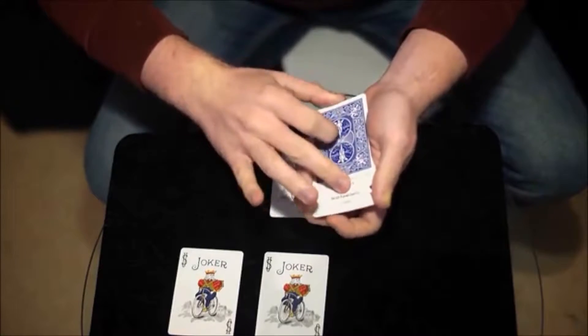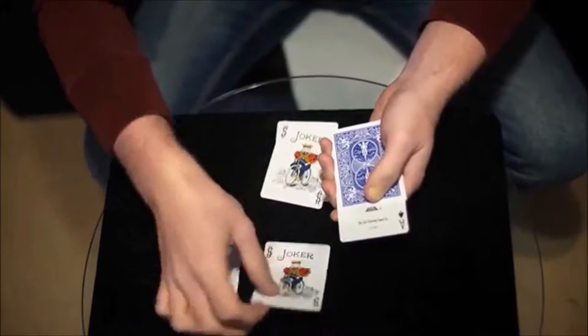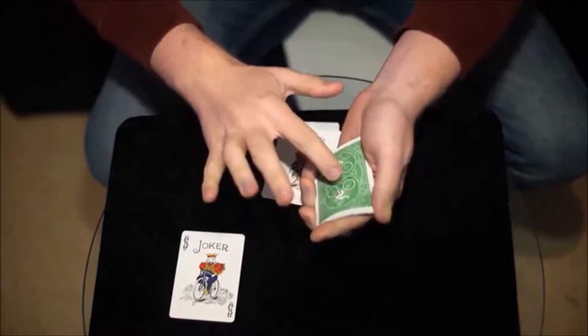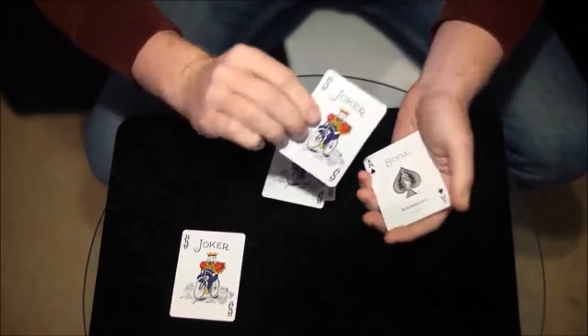And it doesn't just work once. I'll show you again. We'll swap this joker out for this one, which is green this time — different design as well. And just touch it to the ace of spades for a second, and all of the jokers change from blue to green.